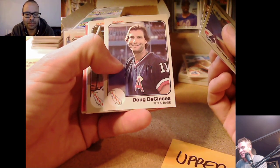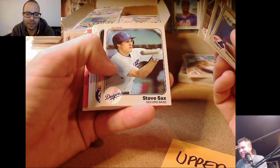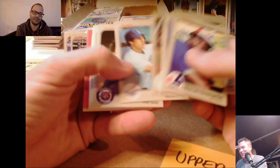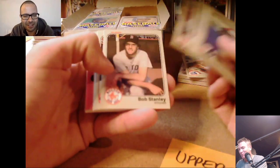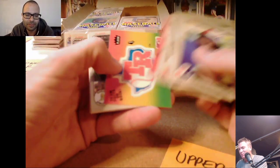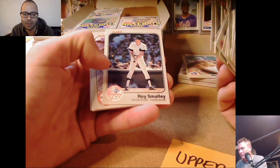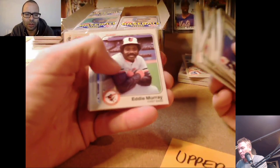Doug DeCinces — nice smile, like the Joker. Steve Sax — showing how it's done, laying down the bunt the right way, working on fundamentals in the cage. Sax was a leadoff guy, probably batted first or second and stole a lot of bases. Willie Randolph — the Captain. Roy Smalley — nice cut on that, just a little bit left. Eddie Murray — Eddie Murray.